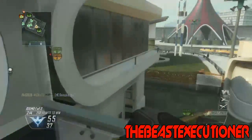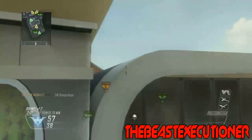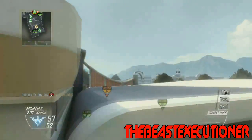In at number five we have the Beast Executioner with a nice little jump bank axe across map on Nuketown. Something a bit different which I enjoyed.